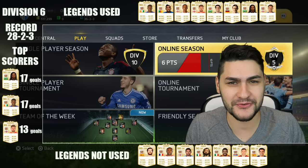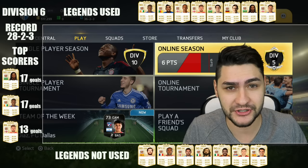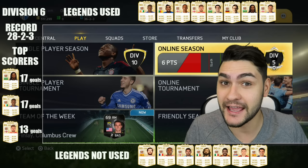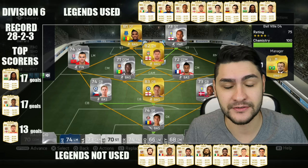Hey fellas, how's everyone doing again? Welcome to a new Rise of Legends episode. Things are going absolutely beautiful for us — three wins in our last three games. We also managed to get the promotion. We added a new legend to the team and we won our two first games in Division 5. At this moment, we're using a 3-4-1-2 with Samuel Eto'o as a striker.